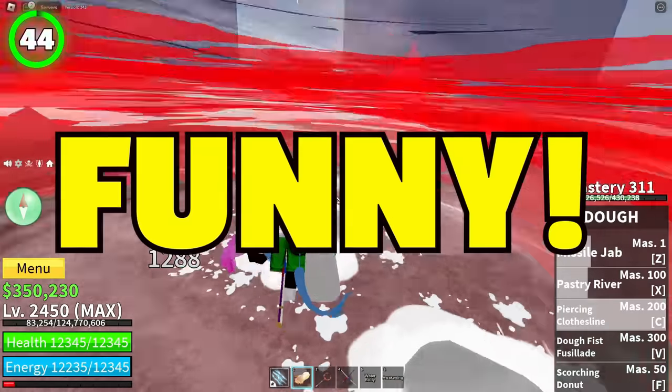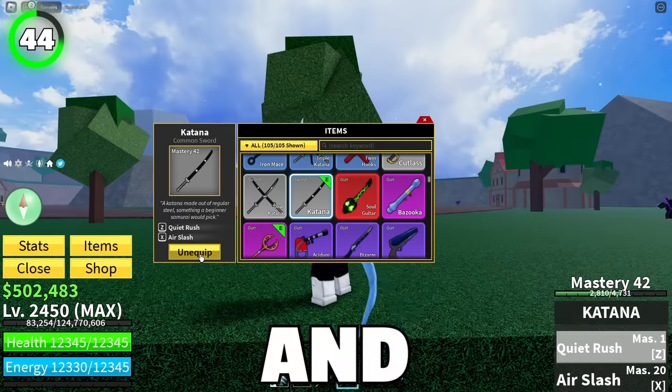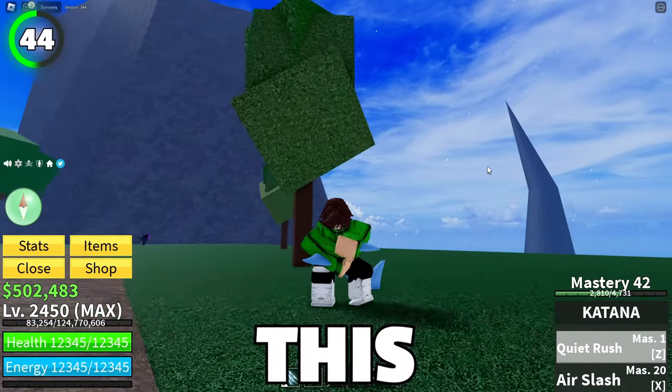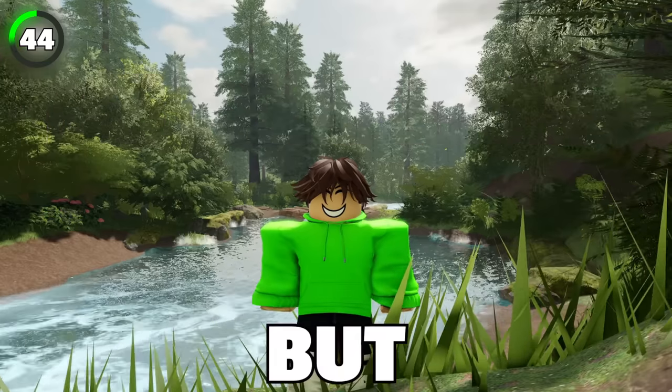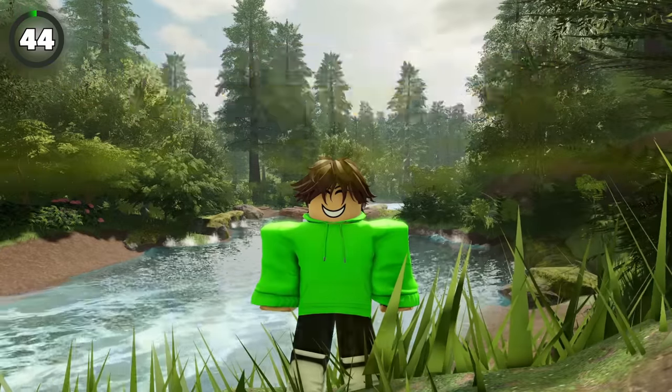This one is really funny. Equip your katana, open your inventory, and let go of Z and quickly press unequip. You will be stuck in a really weird pose. This glitch is better known as the Sus Glitch. Some even say it's bannable, but don't listen to them — there are so many more risky things and glitches that aren't even bannable.